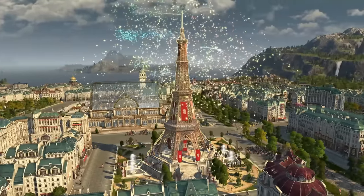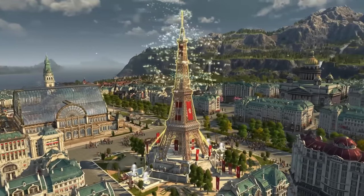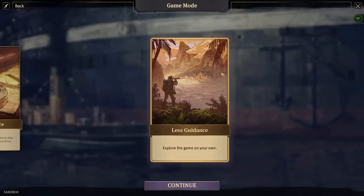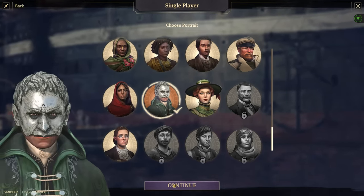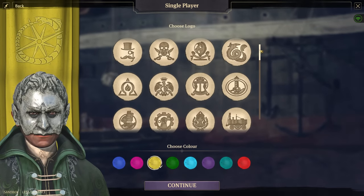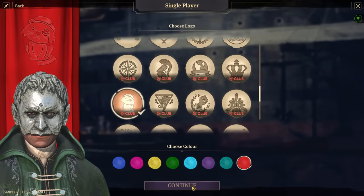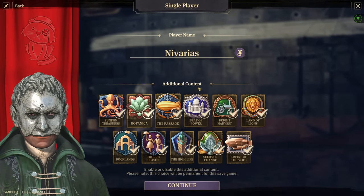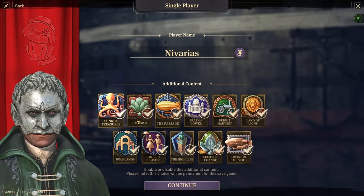Before we dive in, let's have a quick look at the settings before we jump into a new Megacity playthrough. As always, we are going with the less guidance mode for our big sandbox Megacity Let's Play. We're choosing a portrait and once again the color red under the banner of the cat. The name is clear, and we're going with all the DLCs activated.